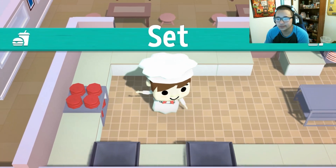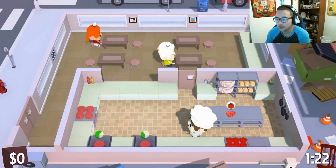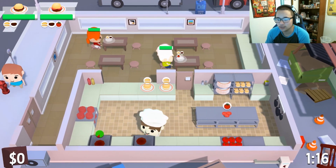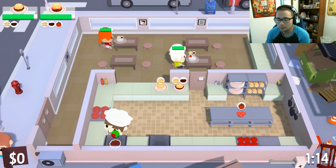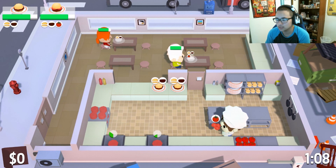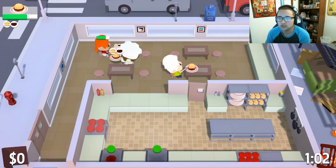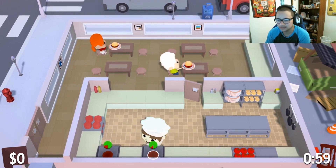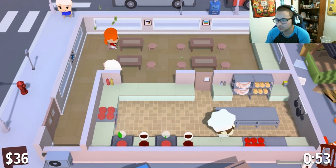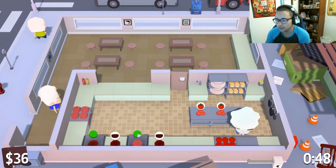One of the coolest unlocks — it's a little while away — is that you can actually pick up two ingredients at once, which is super helpful. So let's get some buns ready. I've been having an issue where my monitor goes black, and that just happened — not the best situation. My monitor is black right now so I can't really see. I really need to figure that out — I don't know if it's my computer getting too hot. Let's get some tomatoes chopped just so we have them ready.